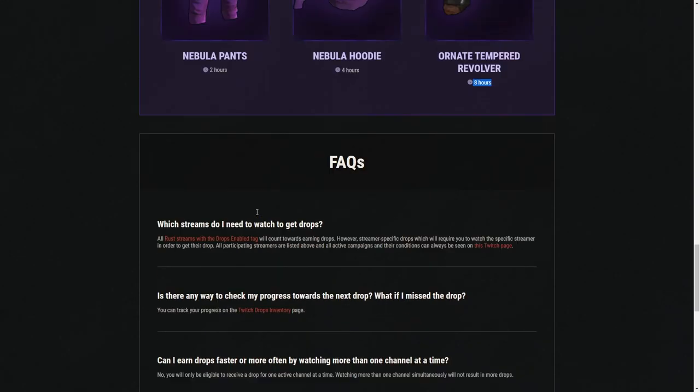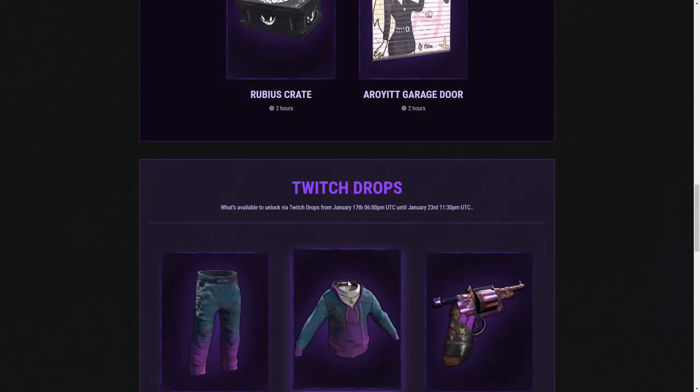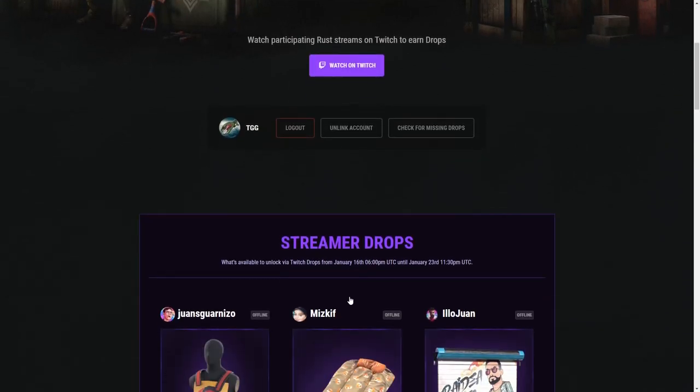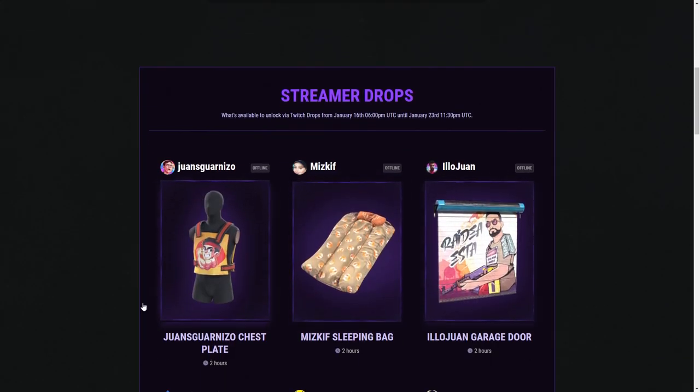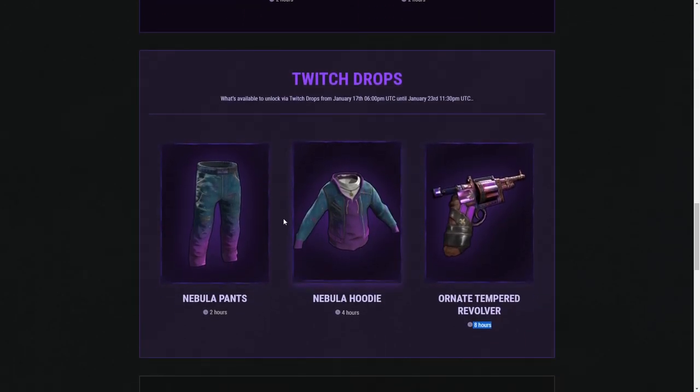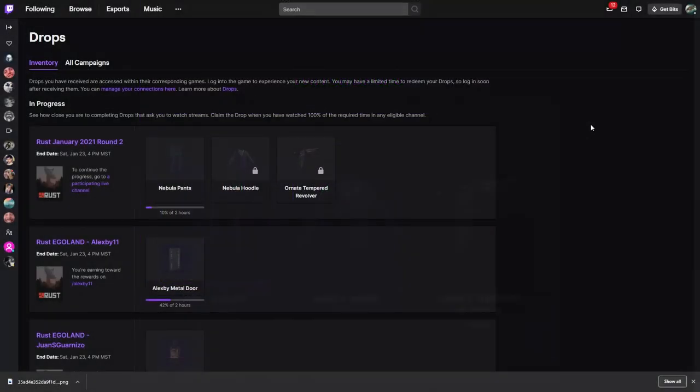There's always this handy FAQ at the bottom of the page. A question a lot of people are going to ask is: do I make progress towards my streamer drops and towards these at the same time? And you can — as you'll see right here, I am working towards the door as well as working towards the nebula pants at once. Both are going on at the same time for me right now.